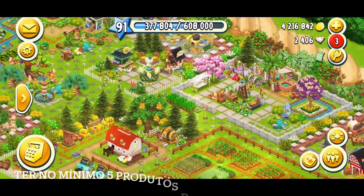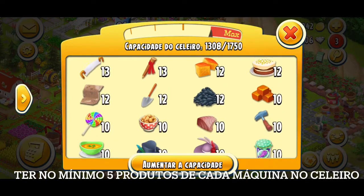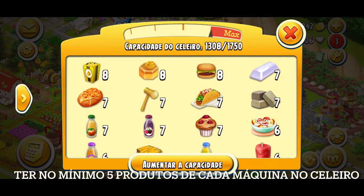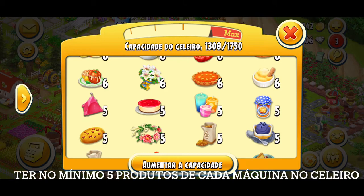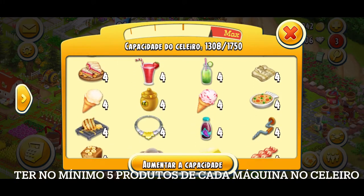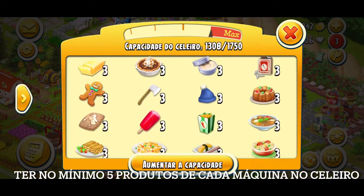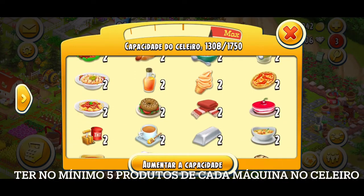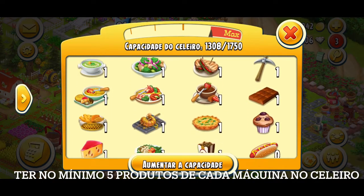E a quarta dica é ter, no mínimo, 5 produtos de cada máquina no celeiro. O produto que não tiver, você deixa produzindo para recolher. Se você não tiver muito espaço, sempre deixe 2 ou 3 na máquina produzindo. Aqui eu tenho bastante coisas — com 5, com 2, com 3 — tem zerado algumas coisas porque eu estava atendendo a cidade. Na cidade tem alguns visitantes que pedem coisa a mais, então eu tenho que colocar já para produzir. É importante os suprimentos.